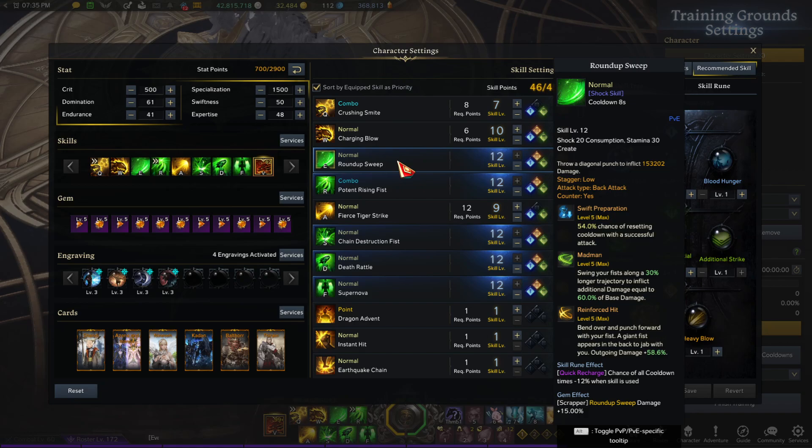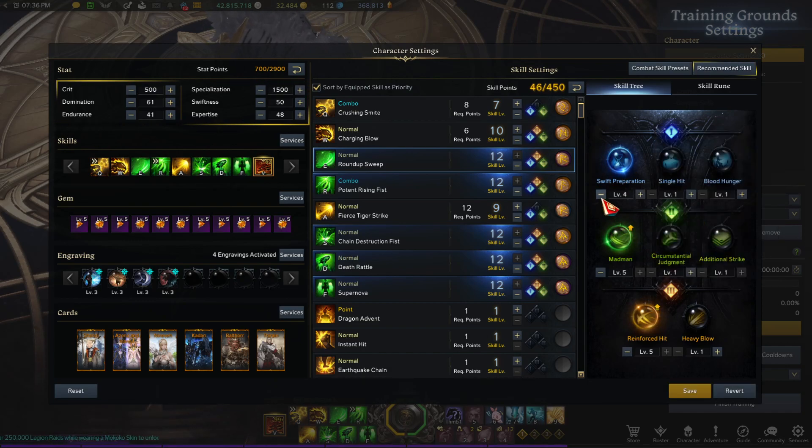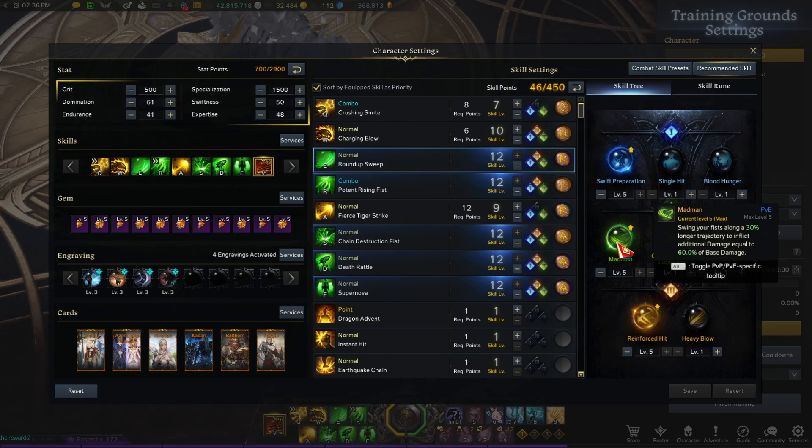Swift Roundhouse Sweep is your counter. Swift Preparation resets it — starting at level one you have a 30% chance, up to a 54% chance of having it reset. So if you have all your other skills on cooldown, it can be used for DPS. It's also really useful for counters, especially when you need it for vaulting on the ghost phase. This keeps resetting so your counter keeps coming back — super nice.